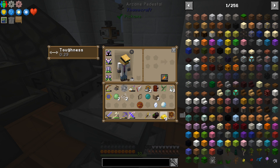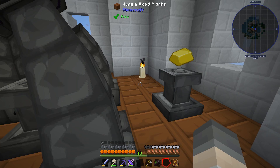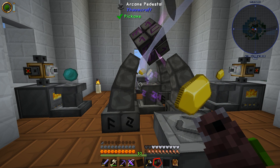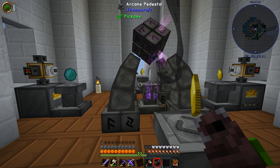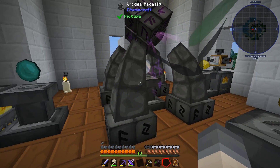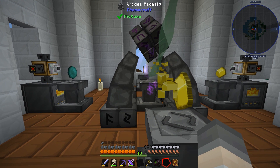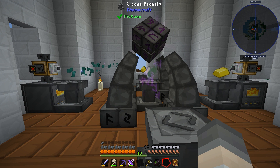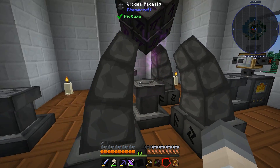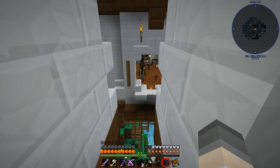We need a second one, obviously. Let's see if this works perfectly again. The ender pearl popped off - that's all right, I got you. Gold's going in, ender pearl's going in. Mirror number two. Now we've got two mirrors.